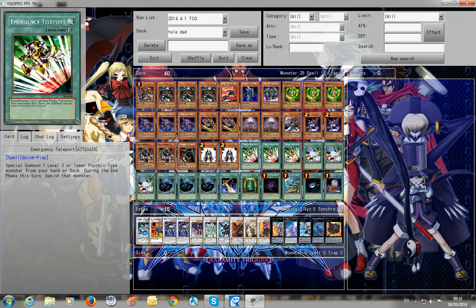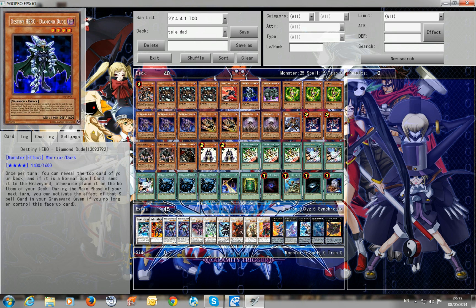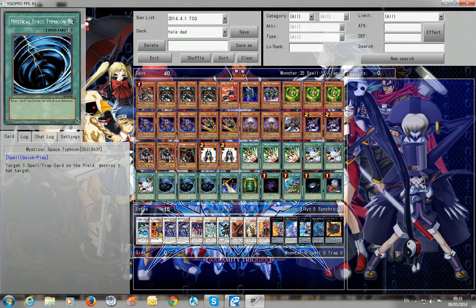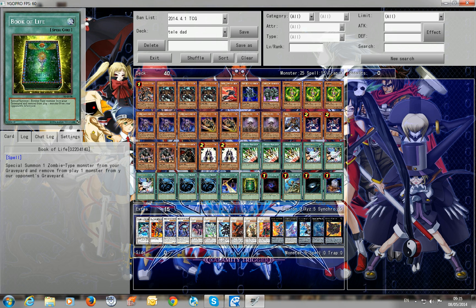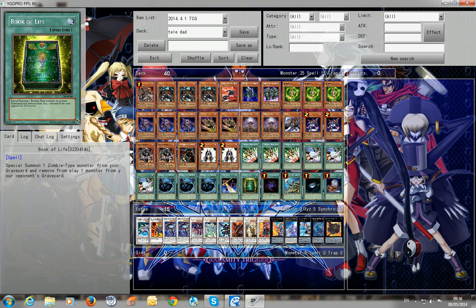Emergency Teleport for free Creebons. Triple Destiny Draw for drawing, mainly for Destiny Heroes — mainly for Malicious. Triple MST because you must defend yourself from back row and spell/trap chains that will ruin your combos. Night Beam of course for one more card of protection. Book of Life — I run only one because when I played two it was cloggy all the time. You draw one on your first turn and you can't play it until your zombie dies, so one is better.